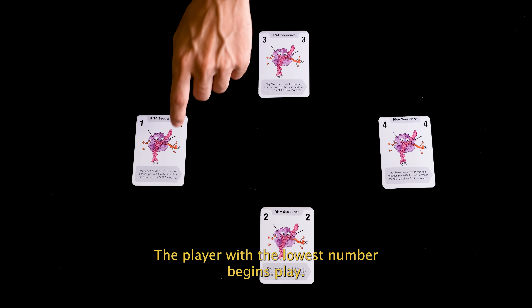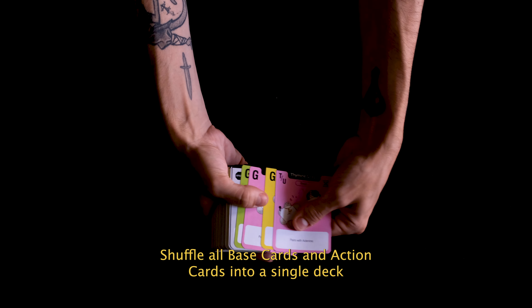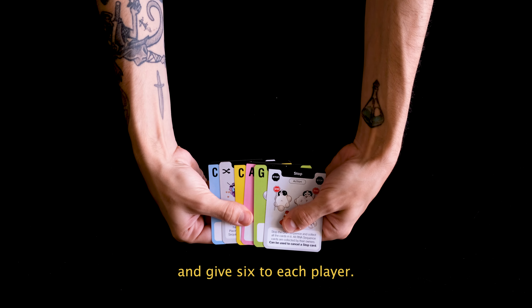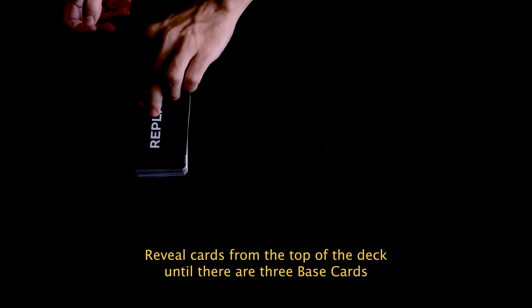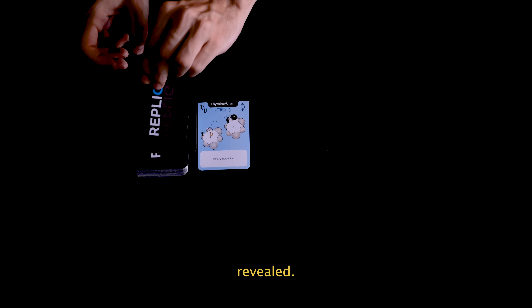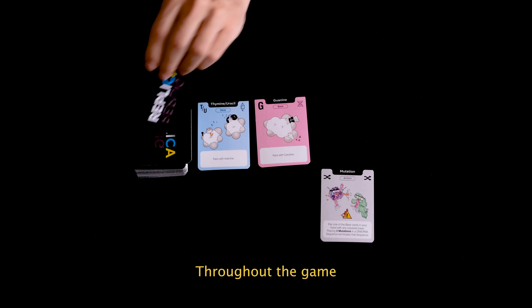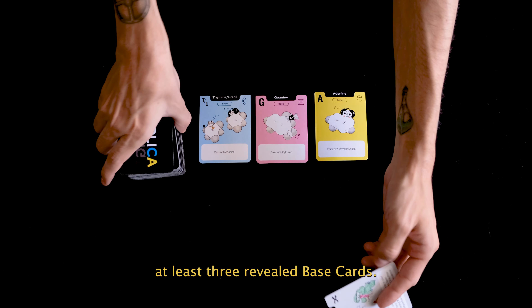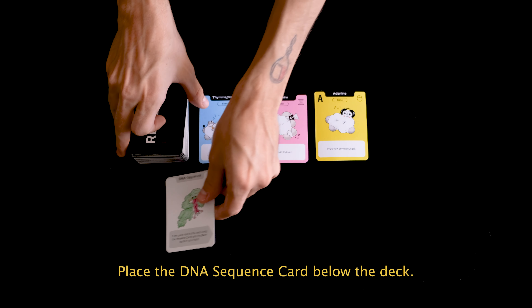The player with the lowest number begins play. Shuffle all base cards and action cards into a single deck and give six to each player. Reveal cards from the top of the deck until there are three base cards revealed. Shuffle any revealed base card back into the deck. Place the DNA sequence card below the deck.